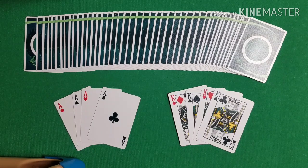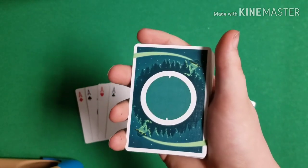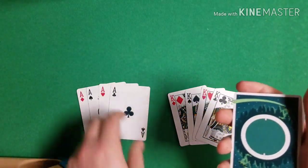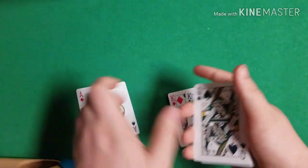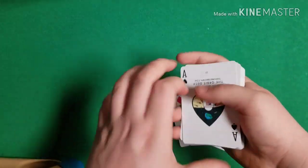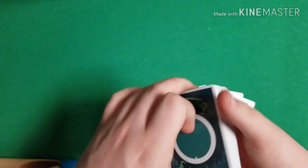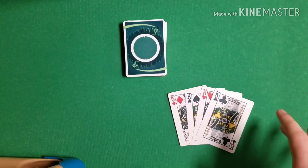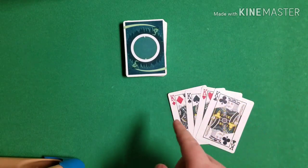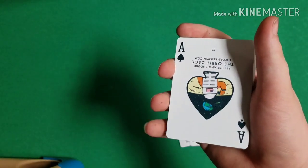Once you have your deck, you're going to apply a slight setup. All you need to do is take two of your aces and leave them on top of the deck, then take the other two aces and put them on the bottom. It doesn't matter which aces go where, as long as you have two on top and two on the bottom. As for the kings, you're going to start with them on the table — the only requirement is that they are alternating in color: black, red, black, red. Once you have that, you are ready to go.